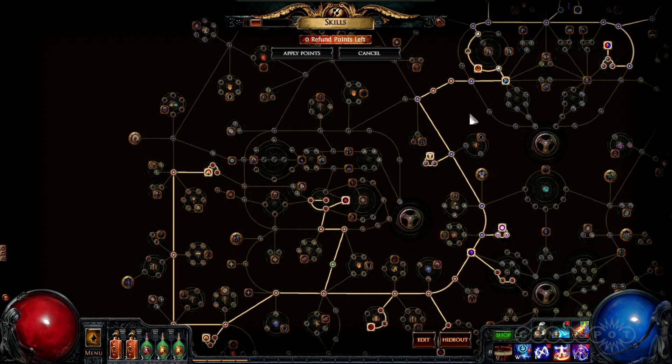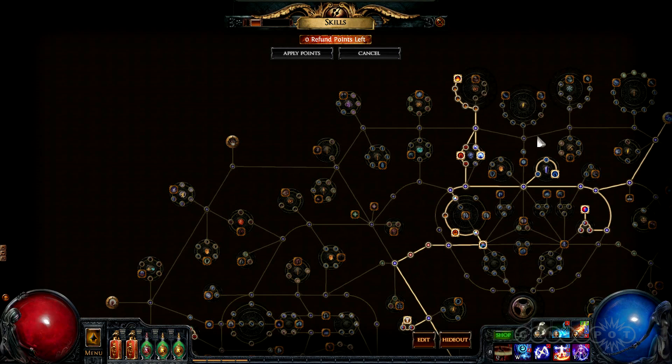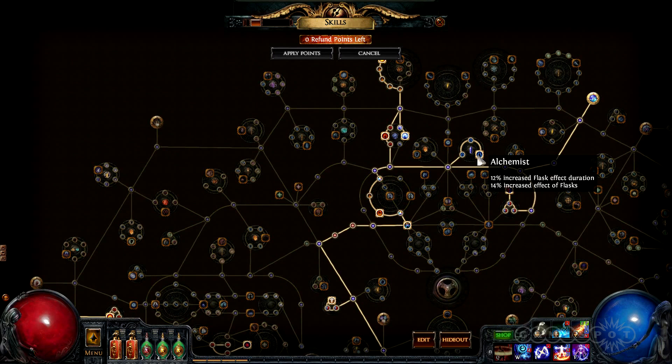It also amplifies Righteous Fire itself. The fire damage passives were allocated later than most other skills — it's impressive how much damage this build does with very few damage passives. The flask passives are important because they provide a boost to the effects of both Topaz and Ruby flasks.